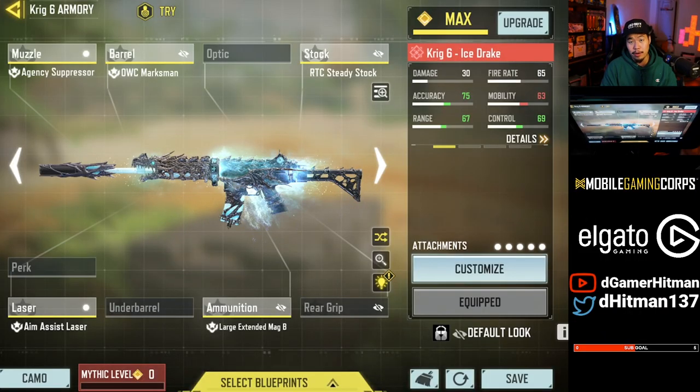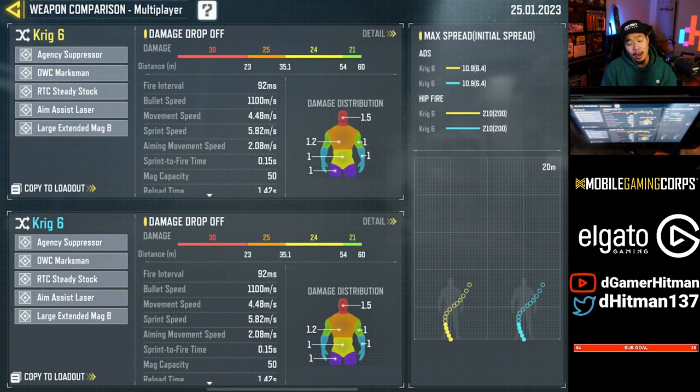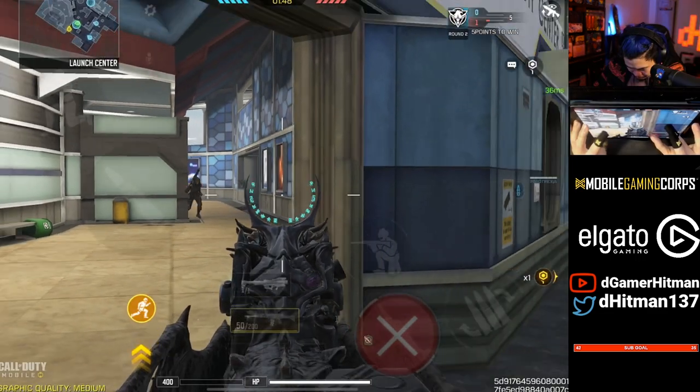Number two is potentially the best AR in the game — the CR6. The reason the CR6 is better than the Kilo is because of the Black Ops attachment, which means it doesn't suffer much downside at all, making it really good. It has a fantastic recoil pattern and great time to kill. The biggest downside is the base iron sights, which are probably the worst in the game, meaning you'll likely need either a mythic blueprint with good irons or a red dot. Using a red dot costs an attachment slot, but if you're used to the base iron sights, this is a very good gun.